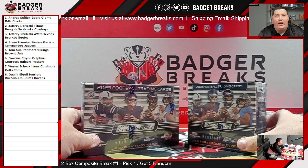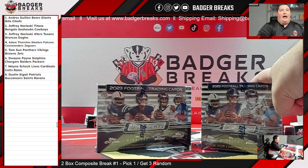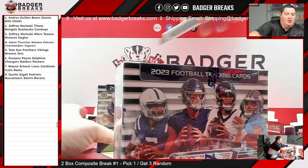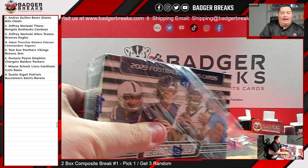We got a little composite break for us. Pick one, get three random. We got a Mega Box and a Delight Box. We're going to start with the Mega Box. You have a Delight eBay break coming up next at 9 Central — that'll break.